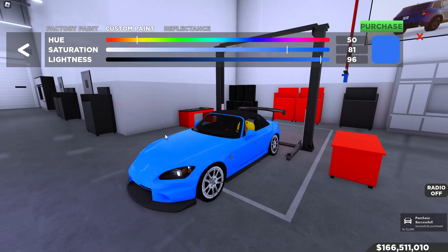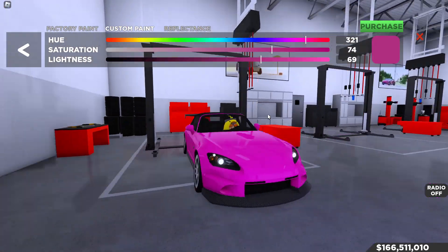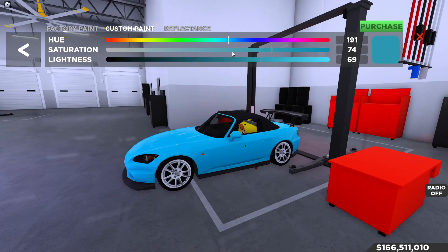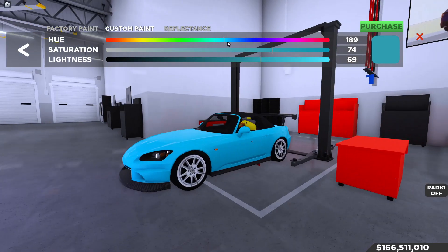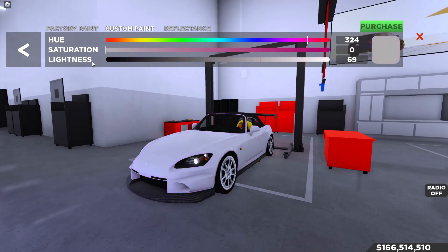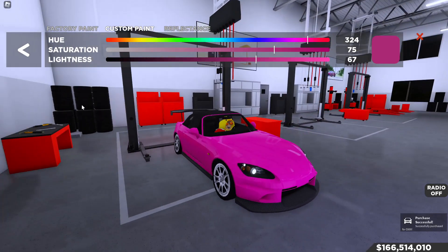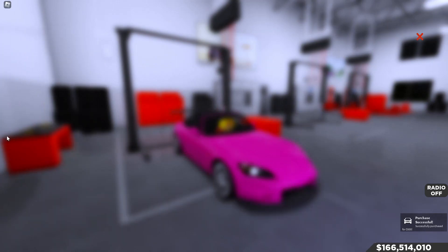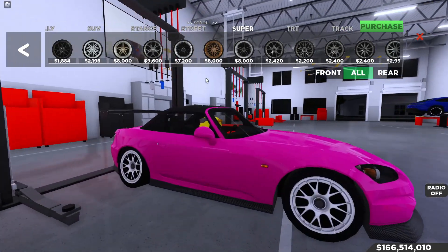The rims look nice on this car but I'm not sure they match. Let's try a pink — it reminds me of a Fast and Furious car, and I'm colorblind by the way. Color values around 189/74/69 don't look too bad, but I want to go with a pink. About 320 saturation with a value of 75 and hue around 67 gives a cool light pink — you can see the color code at the top.